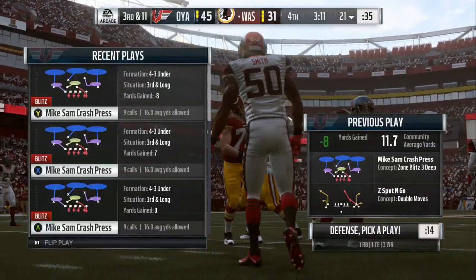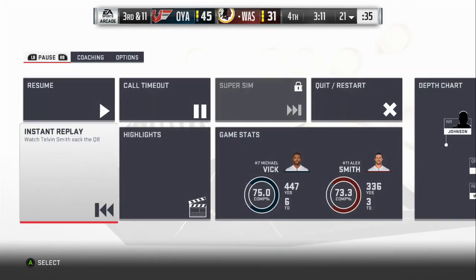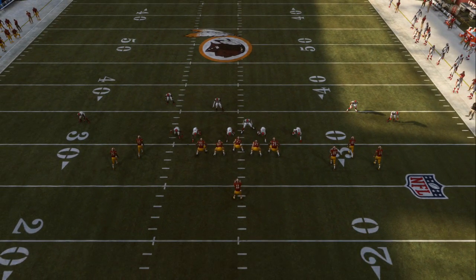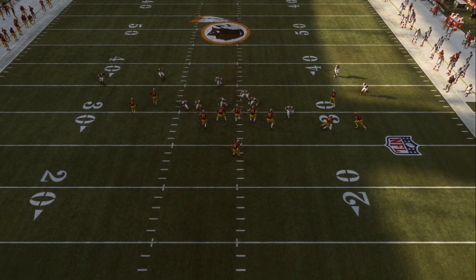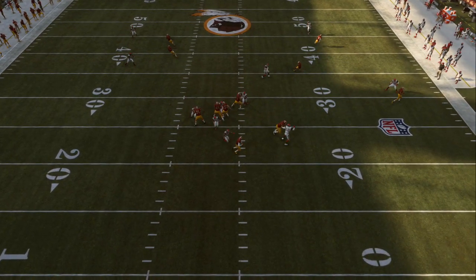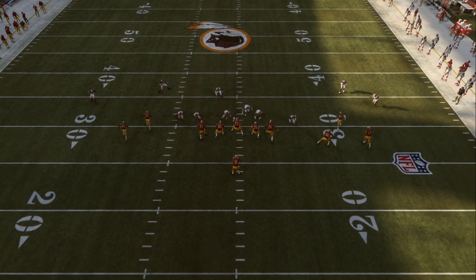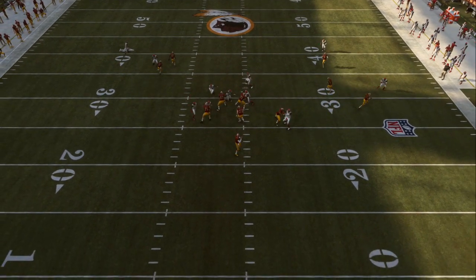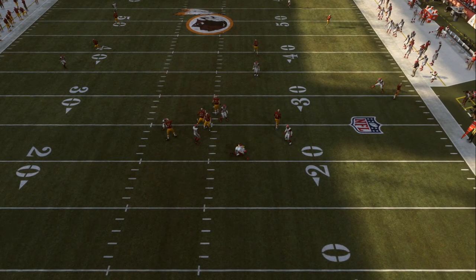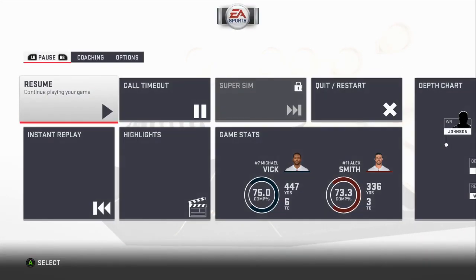Now if you want your defensive end on the right side to come in fast, once you stand in the middle like I'm doing right now in this slow-mo, you want to hold L1 or LB depending on what system you own. When you bluff blitz he will take a couple steps forward. Right now I'm just holding right trigger so I'm able to stay, strafe, and then take off running. If you hold L1 or LB on the bluff blitz, he would take one or two steps forward and then you control and take off running down the field.